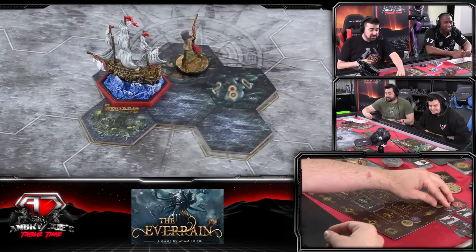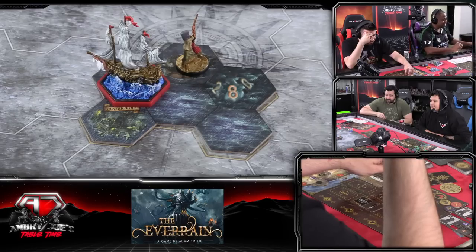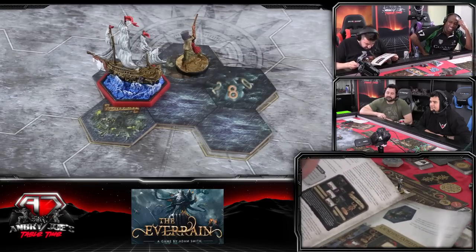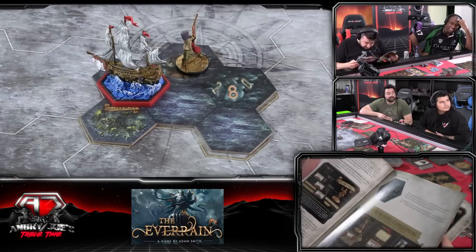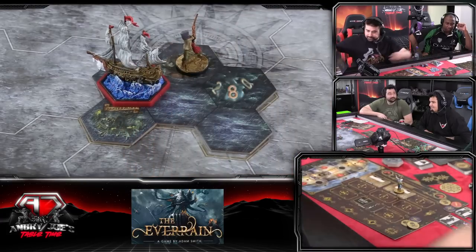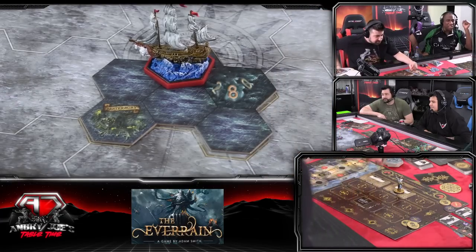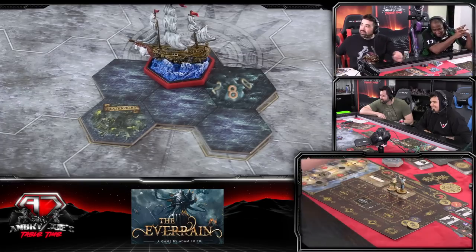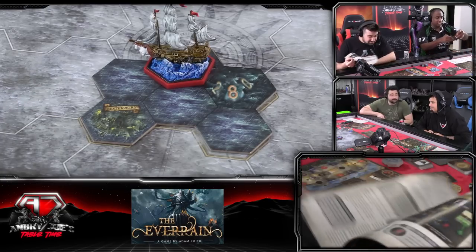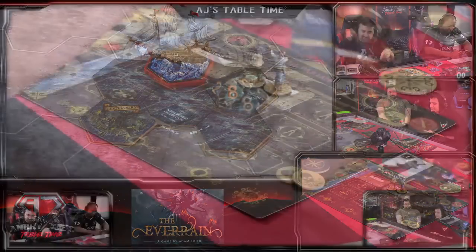I'm going to send the other guy - I'm going to move him into the dinghy. Launching the dinghy - all crew occupying dinghy and ship's boat improvement will take part in the expedition. Whenever a player ship navigates to an island... do I actually have to be on the island spot? I don't think there's an adjacency thing. So I'm going to send this guy - draw another expedition card.